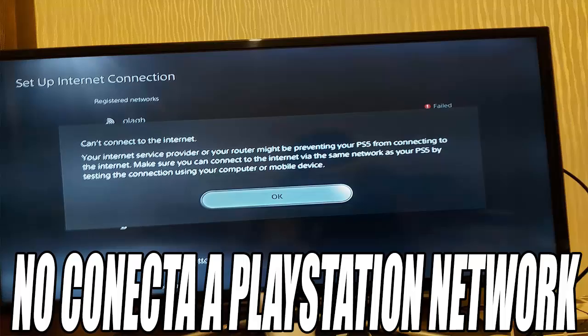Now if everything seems to be fine with the network, we return to Settings. We select Configure Internet Connection and go to the network to which we are connected. Press the Options button on the controller and select Advanced Settings. Make sure that the IP address settings are in automatic mode, then set the DNS settings to manual. In the primary DNS write 8.8.8.8 and in the secondary DNS write 8.8.4.4 — these are the DNS servers from Google which can improve the connection and make it much more fluid.